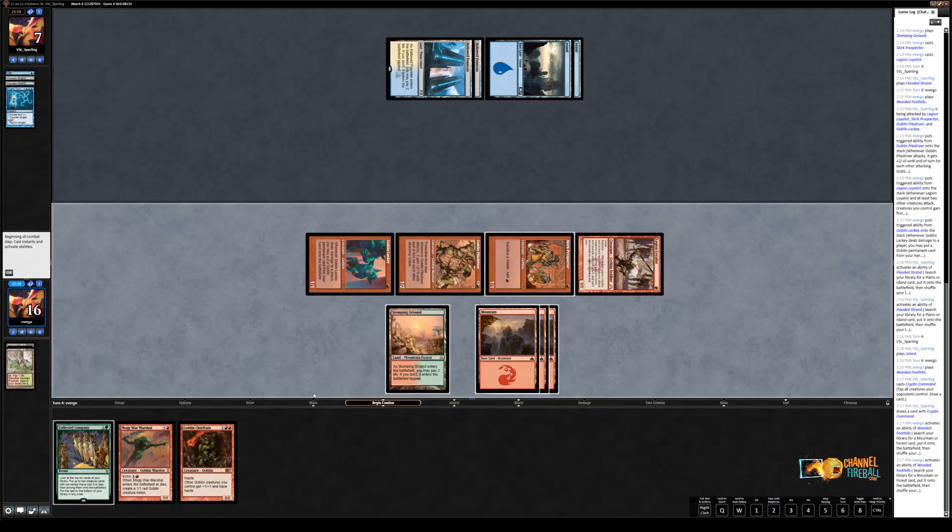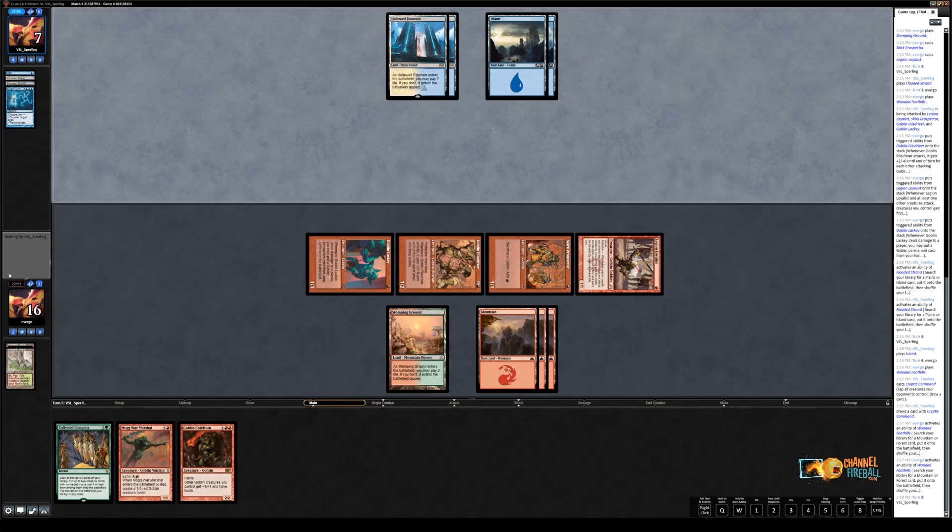It doesn't matter that you have extra stuff out if my plan is Cryptic Command. This definitely reads like a Cryptic Command, so we're just going to go to attacks and see what happens. I'm aware that it's actually scary that my opponent can Collected Company after a Cryptic — if they hit one of the Lords that gives haste, I could be dead. But I don't have the luxury of playing around something like that since my opponent's already representing lethal. So it'll be tap-draw.